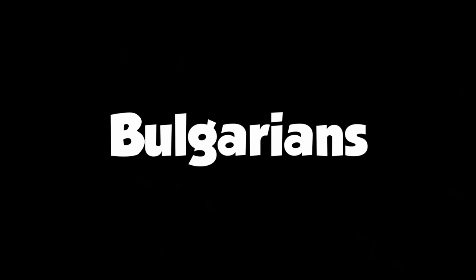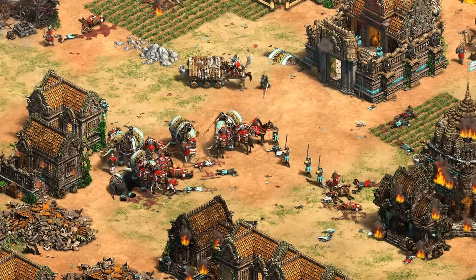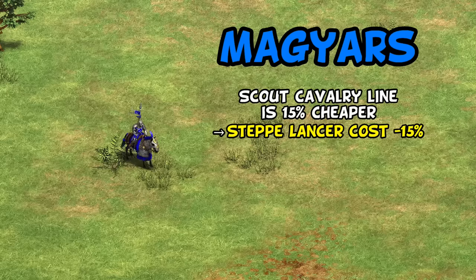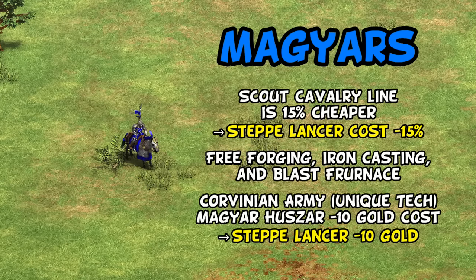For the Bulgarians, their steppe lancers would presumably be affected by Stirrups, which affects light cavalry along with knights and Konnik. 33 percent faster attacking steppe lancers sounds a little snowball-y, but so does 33 percent faster attacking knights and cavaliers — and performance-wise Bulgarians have been a pretty average civilization. Historically the Bulgars were another semi-nomadic people thought to have migrated from Central Asia, so it's totally justifiable. Likewise, Magyars are in a similar vein with semi-nomadic roots fitting the steppe lancer theme. We'd expect them to get the light cavalry discount applied to steppe lancers, and have the free blacksmith attack upgrades making them a nice raiding option in castle age. The Corvinian Army tech currently reduces the Magyar Hussar's 10 gold cost and could be expanded to reduce the steppe lancer's gold cost by 10, so it would cost 20 gold instead of 30.